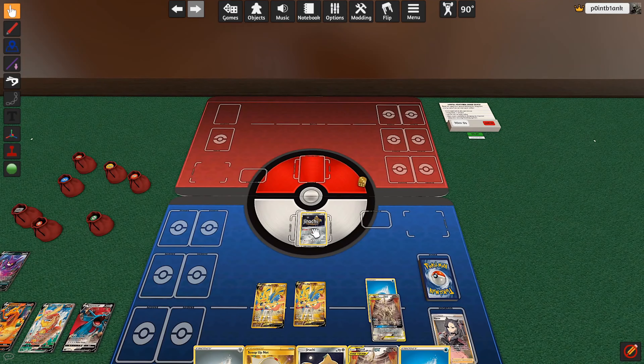Alright guys, this is going to be how to Jirachi Stellar Wish in Tabletop Simulator. Usually you will use the Q key on your keyboard to rotate your Jirachi to the sleep position. E will rotate it the other direction.